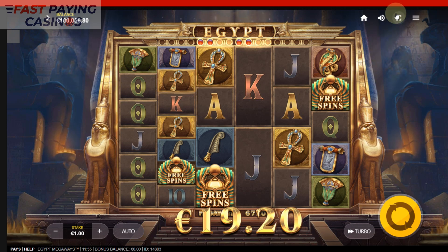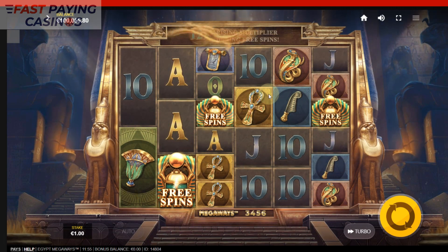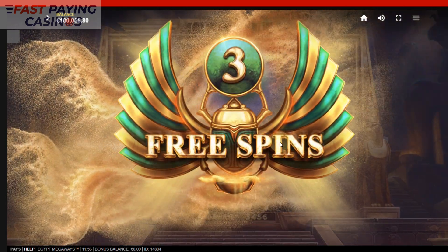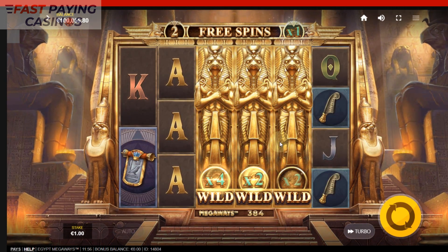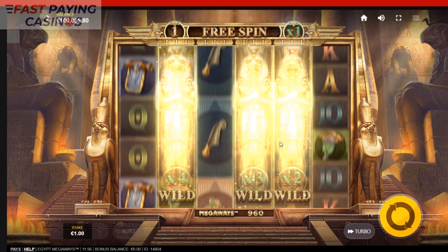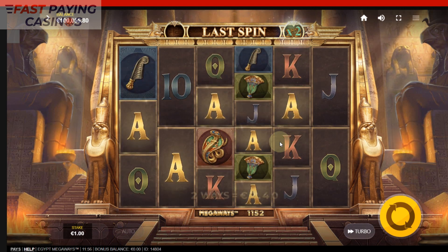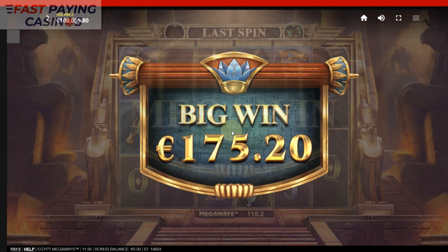We'll try one more. The reason I switched to this version is because in the original version there was no bonus buy and I spent ages trying to get the feature. In the end I decided to use the client demo where I can use the menu to trigger the feature. And that's really poor — 4x3x2 and we didn't get a single pay. Well, there's a 96x multiplier piling that up before the wilds vanished.